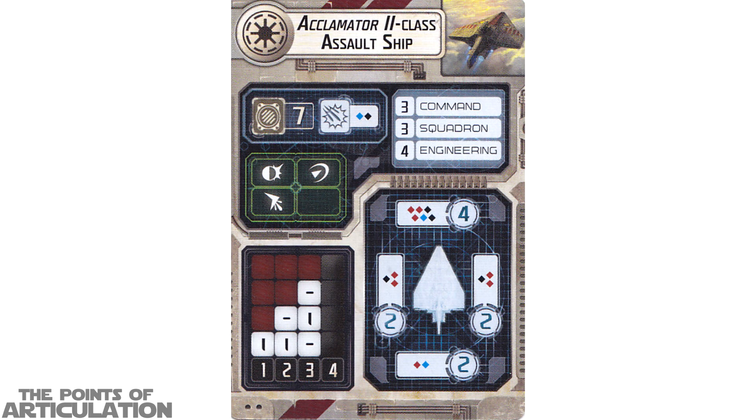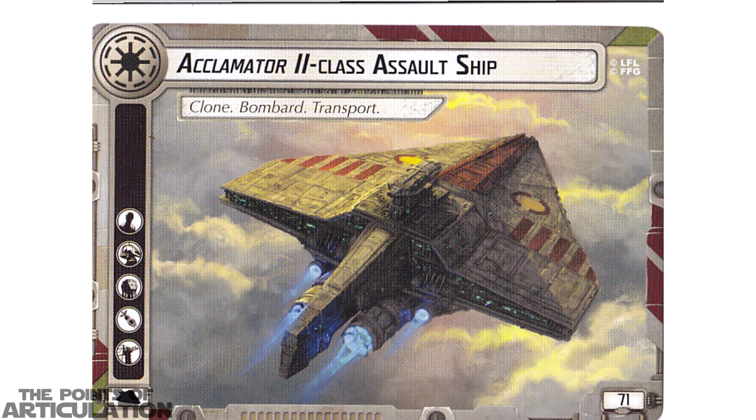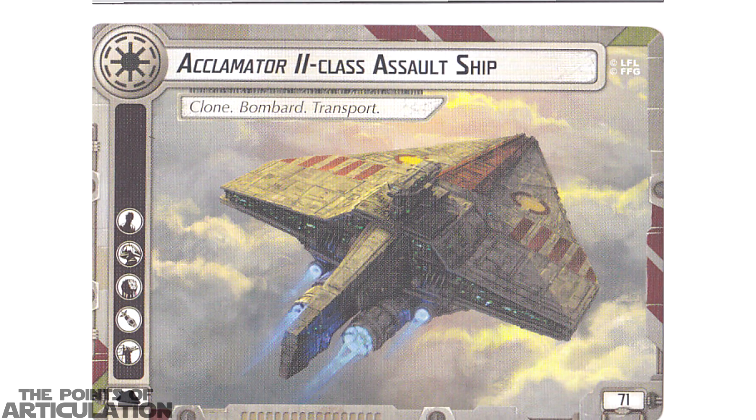For our final ship card we have the Acclimator II Class Assault Ship: 7 hull, blue and black anti-squadron dice, 3 command, 3 squadron, and 4 engineering. We have 4 shields forward and 2 on port, starboard, and aft. For the firing arcs we have red, blue, and black forward; red and black for port and starboard; and red and blue for the aft — pretty interesting. The back of the card has the Open Circle Fleet emblem, name at top, possible upgrades on the left, and total points on the bottom right. That does it for all the ship cards, so now let's take a quick look at the squadron cards.